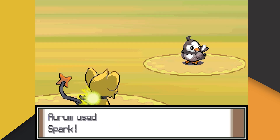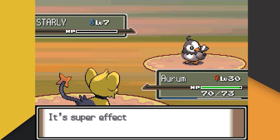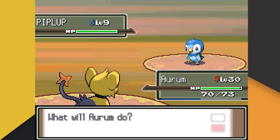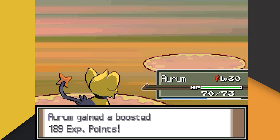Starly outspeeds us with Quick Attack on the first turn while Aurum ignores us, but on the next turn Aurum switches up our orders and one-shots Starly with Spark. Following Starly is Piplup, and here Aurum actually listens — we're able to obliterate Piplup with Thunder Fang.